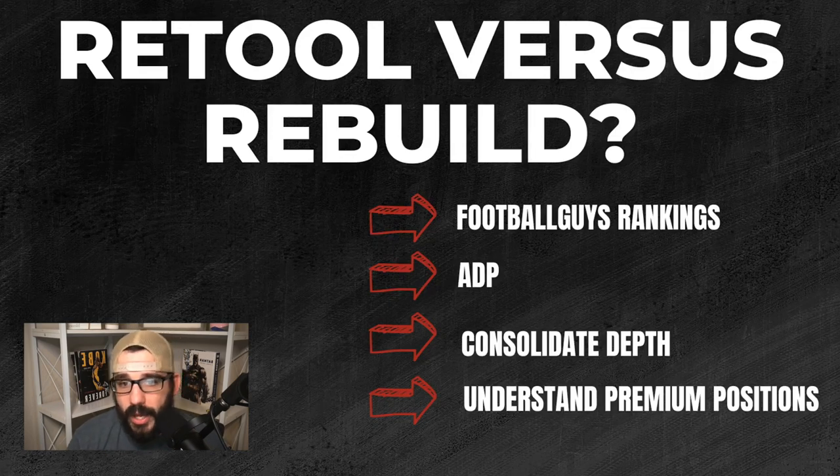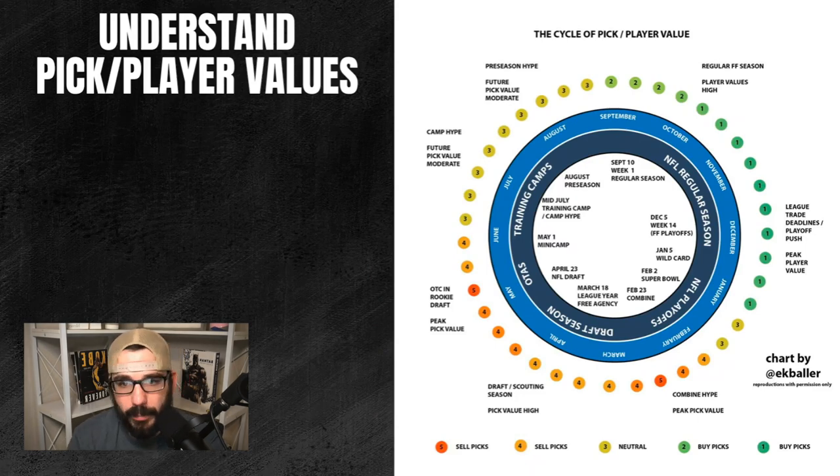There's a really good pick-and-player value cycle chart by EK Baller. It shows when value is right to buy or sell picks — around picks one and two you're buying, around four or five you're selling. Right now in May and June you can still sell picks for players. In June and July, people get bored and love to trade. That's when you can manipulate value and acquire assets from trade addicts. I always find the guys that want to rebuild and just buy their players — while they're rebuilding for two or three years, I'm competing for playoffs and championships.